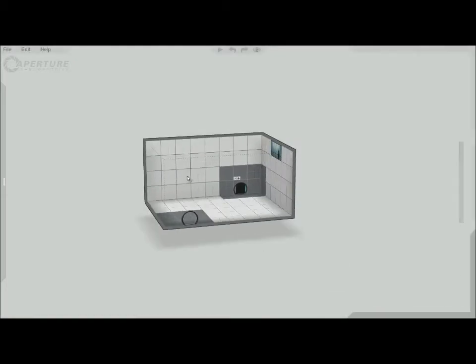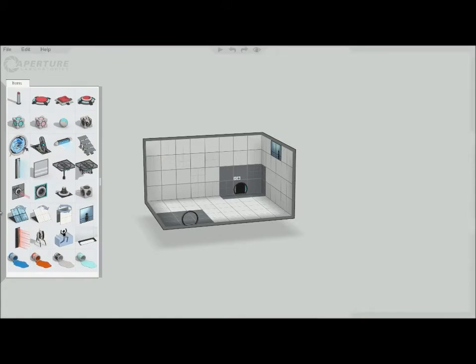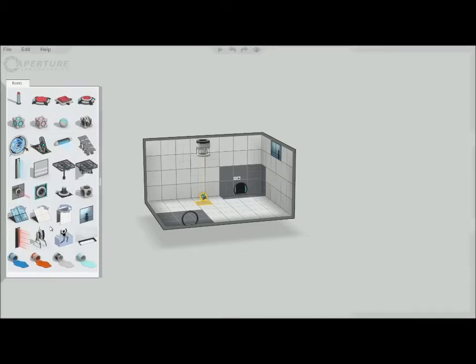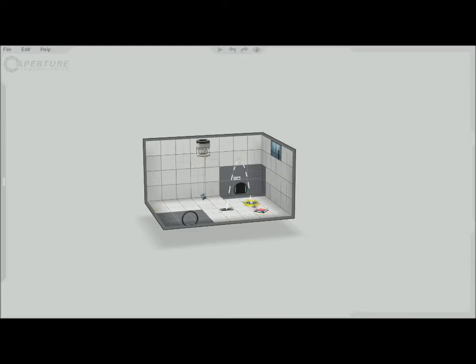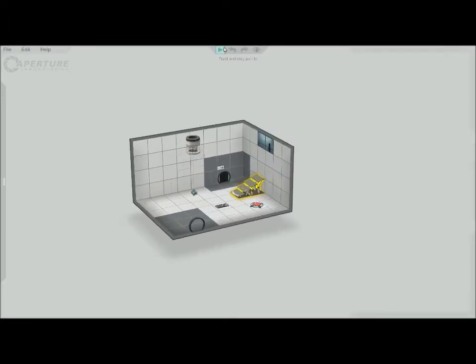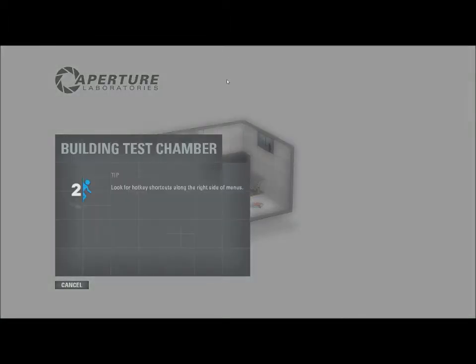Now on your left you have your items menu. So I can take a weighted cube and put it here — it'll drop from the ceiling. I can take a button and put it here, a faith plate and put it there, and then make it land on the button, and change the art.